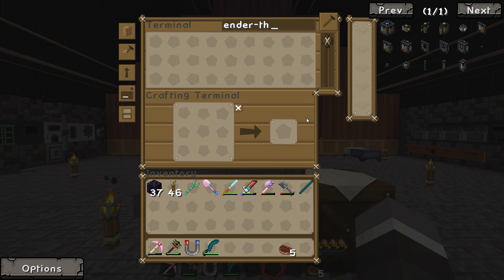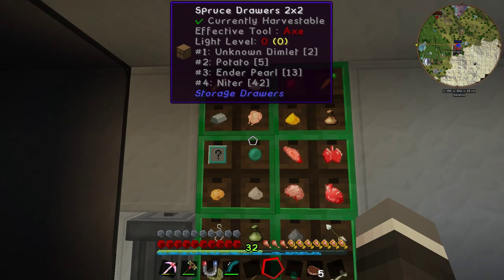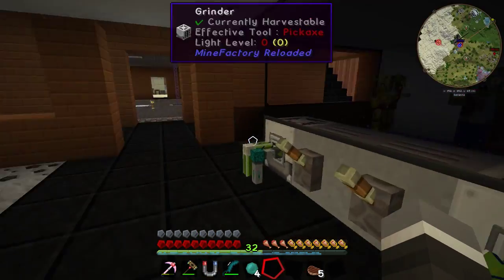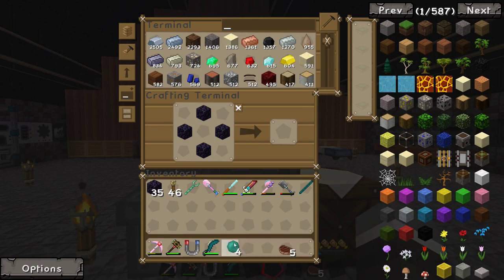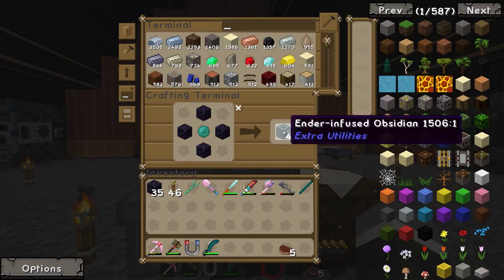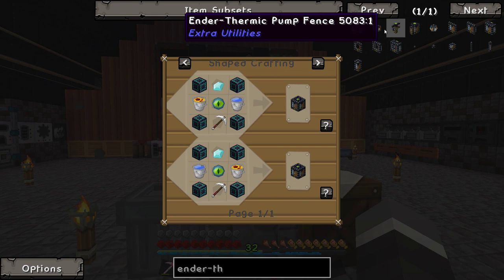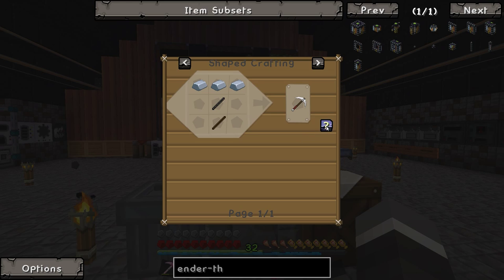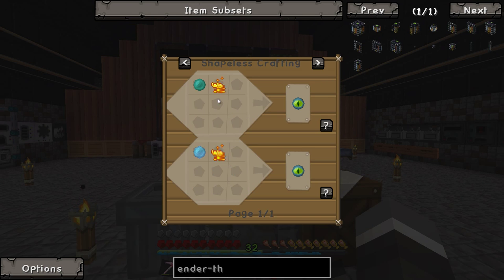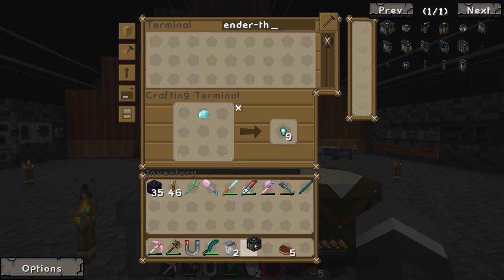We're back and we've got the endothermic pump set up. We need ender-infused obsidian, so we need ender pearls — we have 13, which should be more than enough, giving four obsidian per ender pearl. For the endothermic pump we need an iron perk, an eye of ender, and some other components. Crafted and done, we have an endothermic pump. We also need a magmatic dynamo as a power supply — that requires Invar gears and a reception core.